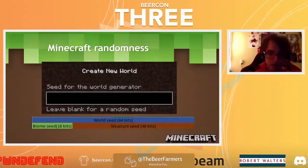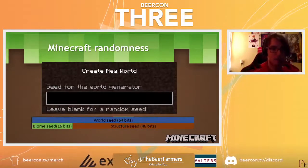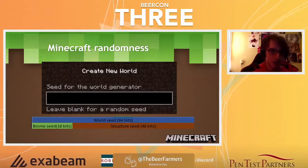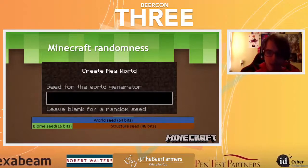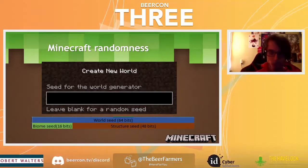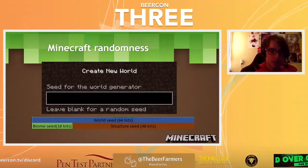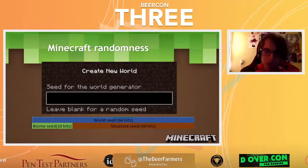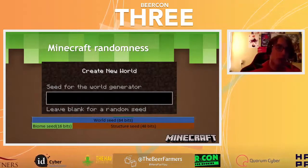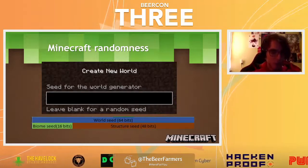Minecraft randomness: when you create a world, you can enter a seed — letters just convert to numbers, always making it a 64-bit number. That number has two parts: the structure seed, which is the right mod 48 bits, and the biome seed, which is the left 16 bits. Worlds with the same structure seed have the exact same structures — villages, portal location, ravines — everything. We call those sister seeds. The biome bits are used for generation of biomes, terrain, mountains, everything. If a seed has great structure placement but a giant hill in the way, you can change the biome seed while keeping the structure seed the same.